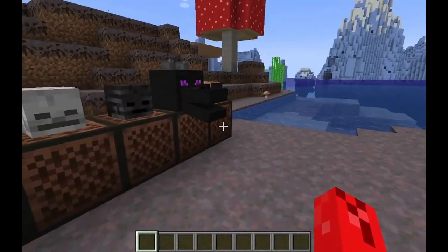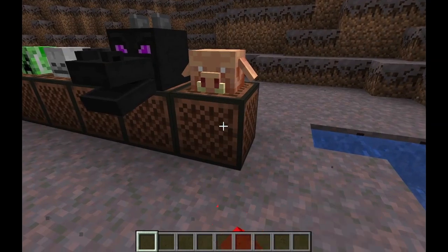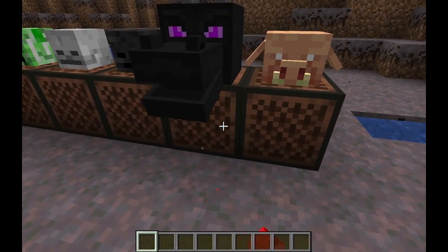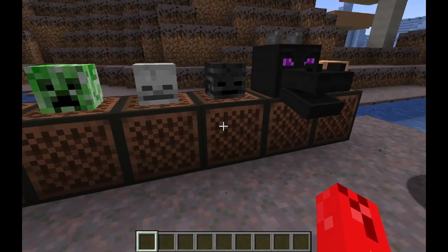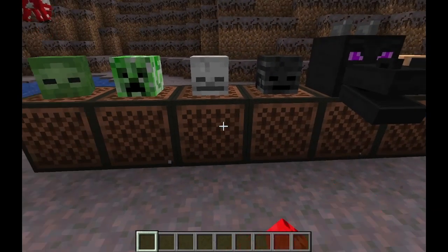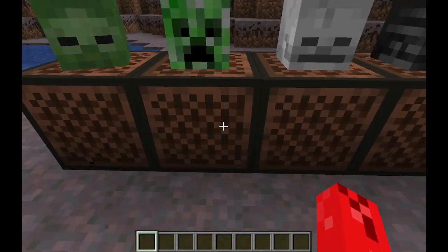You can put mob heads onto a note block and play the noise of that mob — like the piglin, the ender dragon, which is obscenely loud, the wither skeleton, which is actually obscenely quiet, the skeleton, and the zombie.